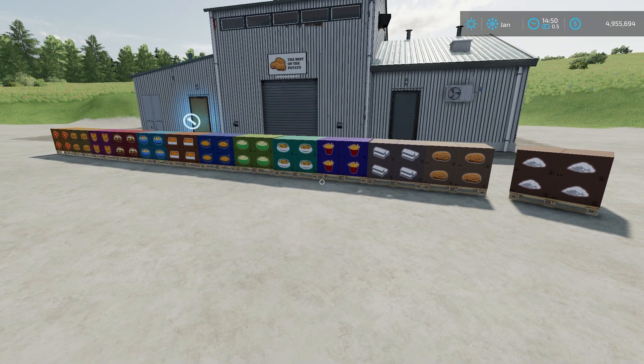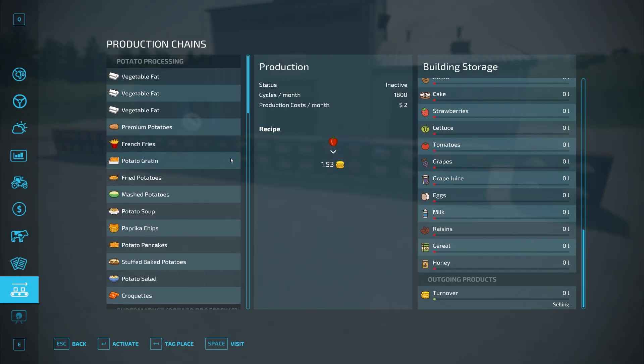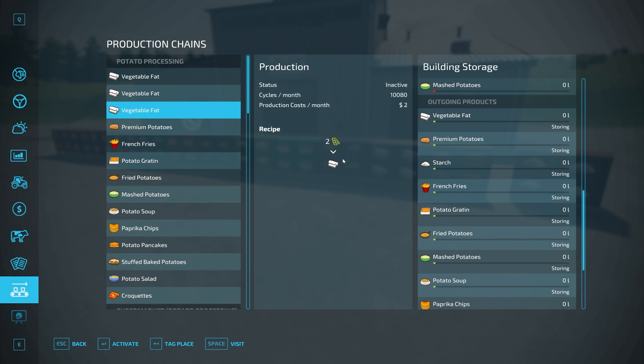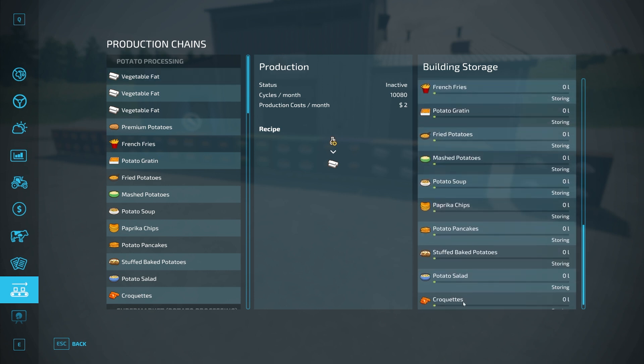At the very end I'm going to talk about if it's actually worth doing any of these productions. If we scroll through the production facility, we have three ways to make vegetable fat: we can put sunflower oil, canola oil, or soybeans in to get vegetable fat. You can see various cycles per month listed.